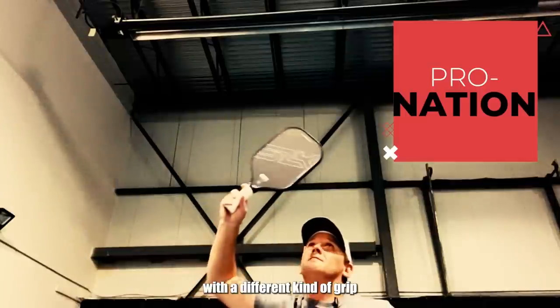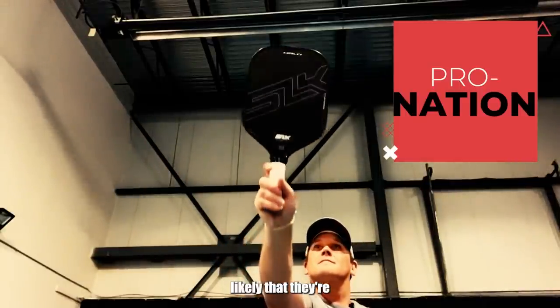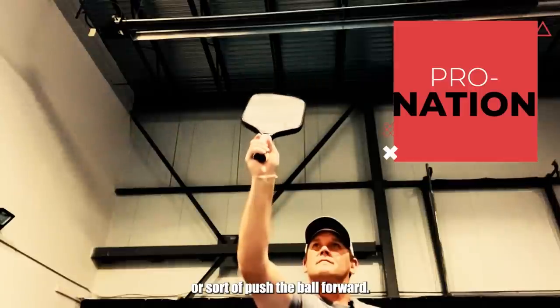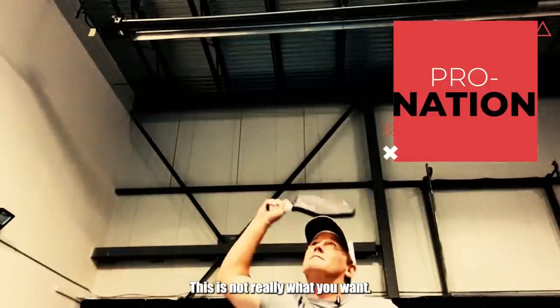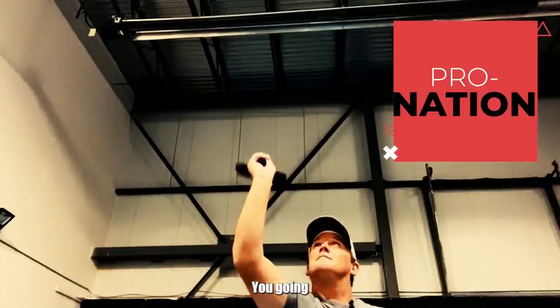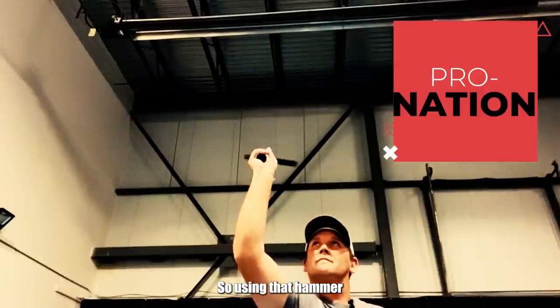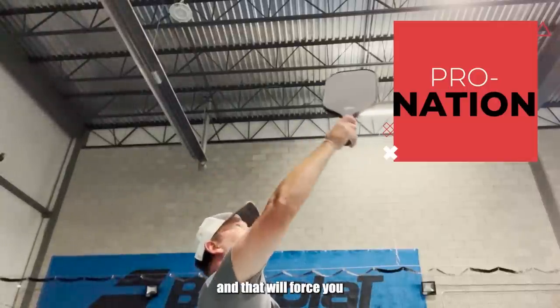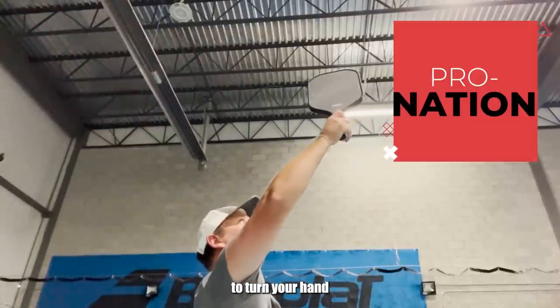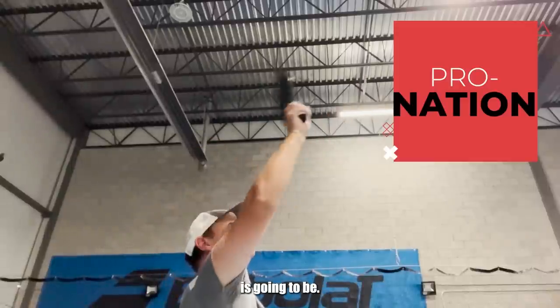People who stand up at the net with a different kind of grip — like an eastern forehand grip — are more likely to just bump or push the ball forward. There is very little pronation with that grip. Using the continental grip, the hammer grip, means that the edge of the paddle will be coming forward, and that will force you to turn your hand and use your forearm to pronate, and that's where the power is going to be.